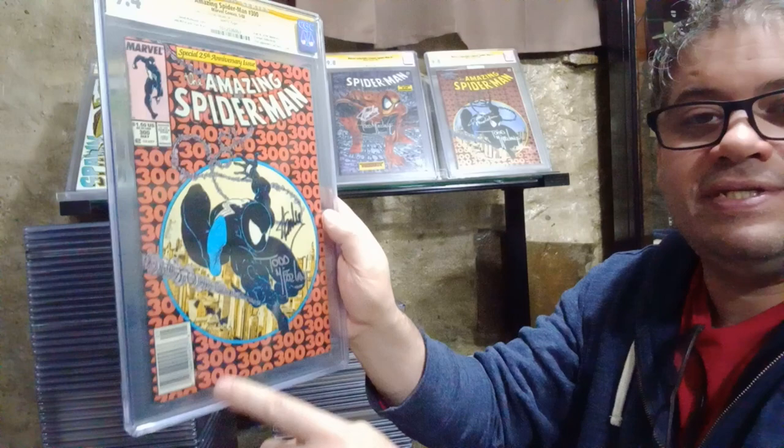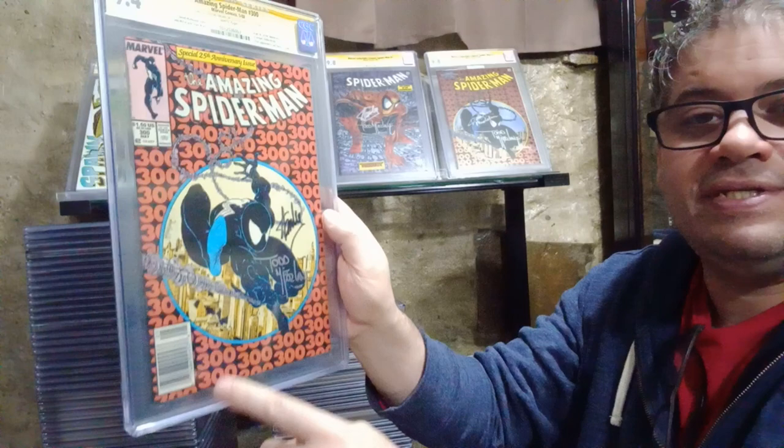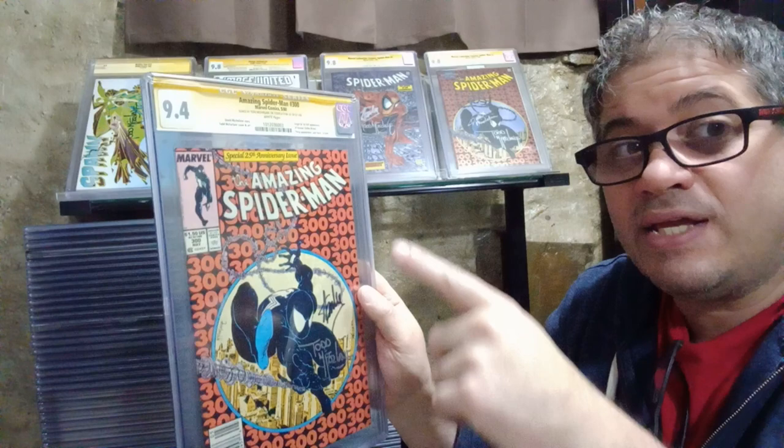Here's a Macy's Venom - Amazing Spider-Man number 300, signed by Todd McFarlane and Stan Lee, original first appearance of Venom Eddie Brock, UPC edition. 9.4. I sold one of these signed by Stan Lee and Todd McFarlane a while ago for about $1,000. I should have kept it because these are worth a lot. I never pressed my books - if you buy this you could submit it to CGC, have it pressed, and probably get a 9.8.